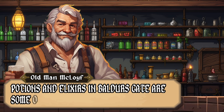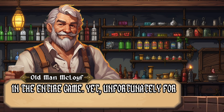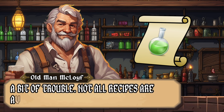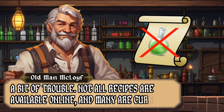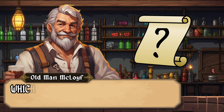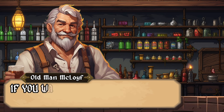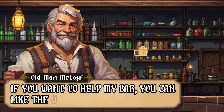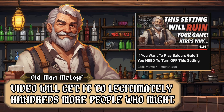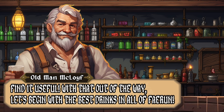Potions and elixirs in Baldur's Gate 3 are some of the strongest buffs you can get in the entire game, yet unfortunately for anyone aiming to be an alchemist, you'll find a bit of trouble. Not all recipes are available online, and many are currently bugged so the recipes won't pop up until you make the items. That's where I and this video come in to help. If you want to support the channel, one like gets it to hundreds more people who might find it useful. With that out of the way, let's begin with the best drinks in all of Faerûn.